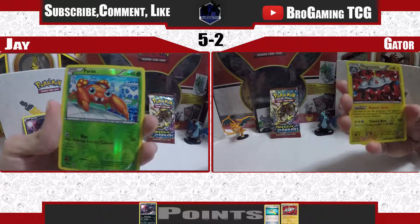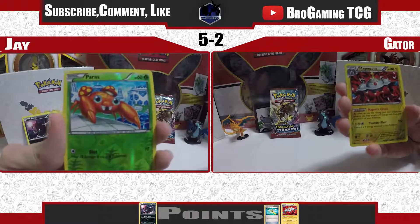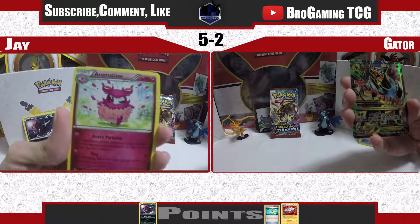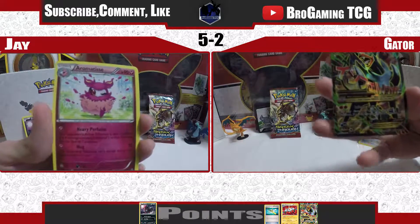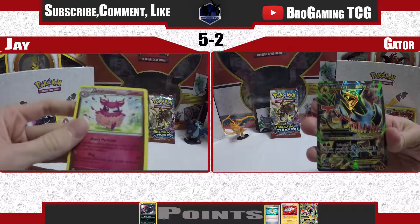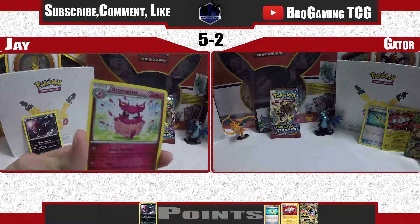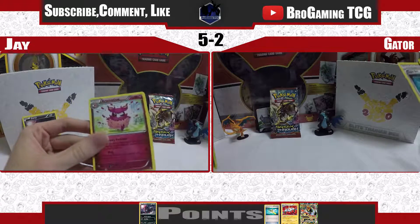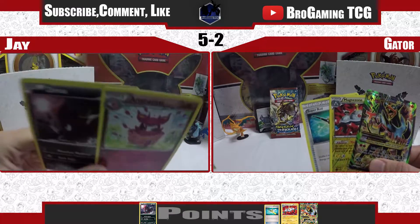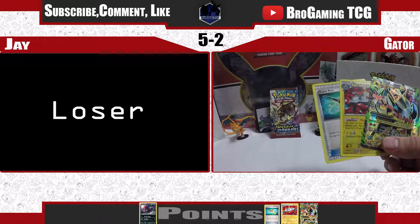Magnezone Reverse Holo with Magnet Circuit — that is a Reverse Rare, so double points: 2 points for you and 0 for me. And the final card... Mega Houndoom EX out of the Mega Houndoom pack! And I got it on Aromatisse — the full art Mega Houndoom! They knew Gator's team needed some help. Aromatisse is playable too. That is a beautiful pack. So 2 points, plus the full art which is 4 — total of 7 points. A 7-point pack! You definitely beat me on that one.